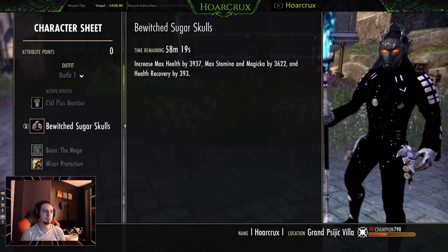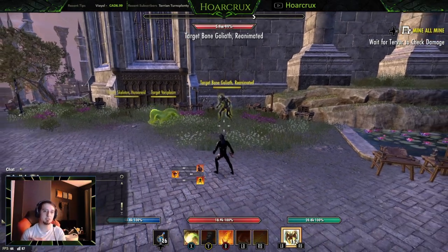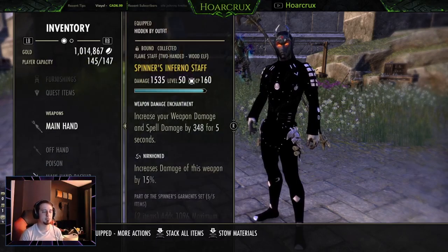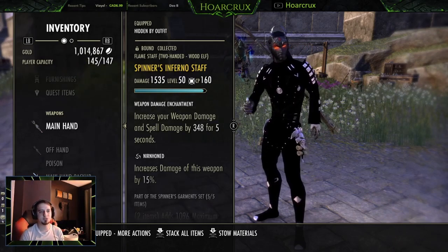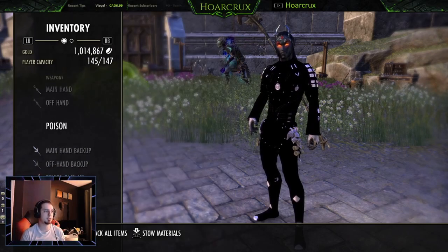Mage Mundus, just for increased maximum magicka, because that's what this build is all about. And then be with Sugar Skulls because it's the cheapest and it's just the best on DK. So we're running Spinners — keep in mind we do have 20,000 spell penetration on this build, so it doesn't matter what you run into, you're going to do hellacious damage. We're also running Nurnhone for increased weapon damage on the front bar.